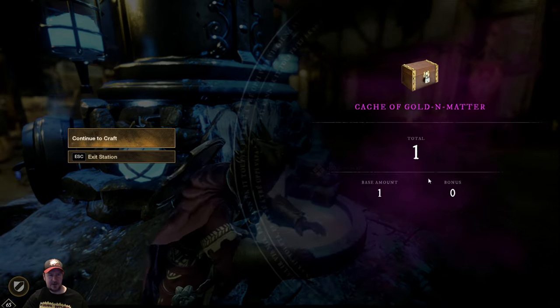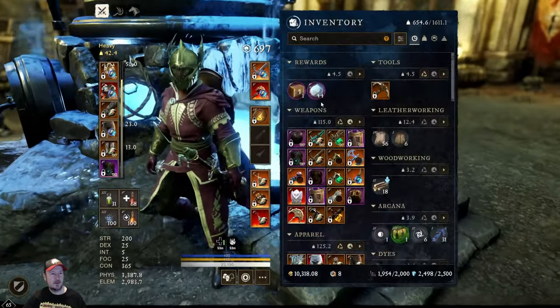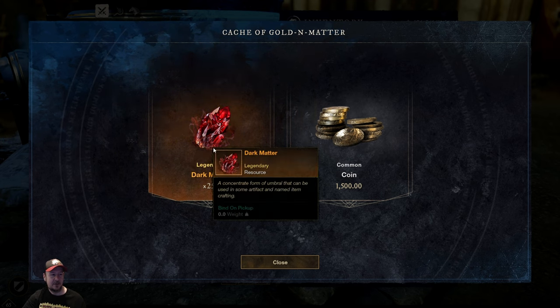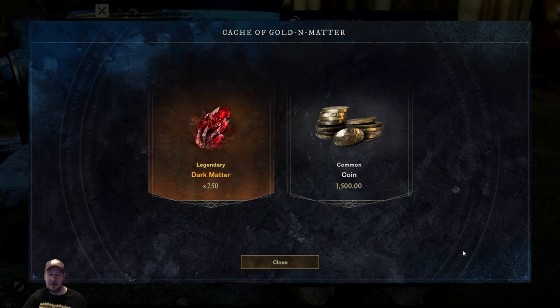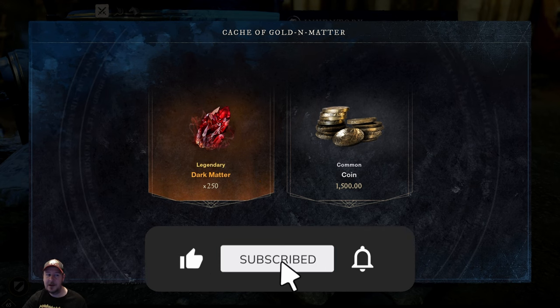I'm not sure if there's a chance to get an extra or not — never got one. Going into inventory, pop it open, and as you can see we get 1500 coins, which is awesome, and we also get 250 dark matter. Hopefully if you didn't know this tip, this video helps get you a little extra coin and some dark matter each week.